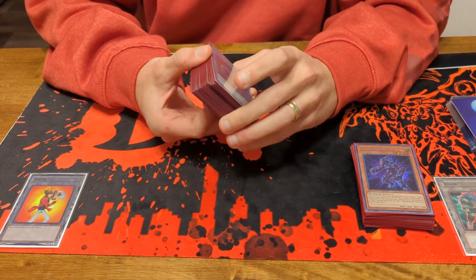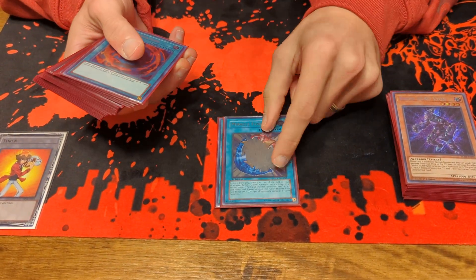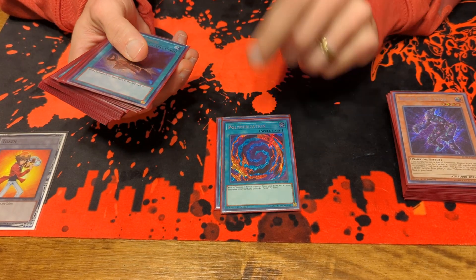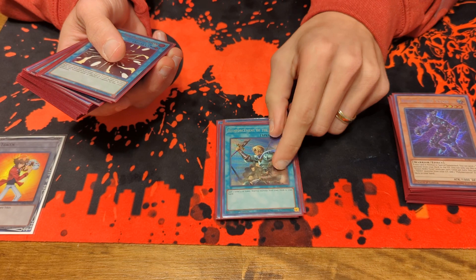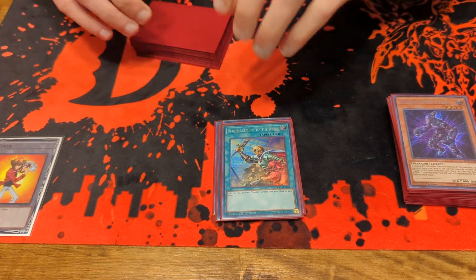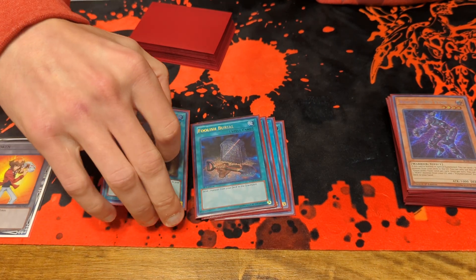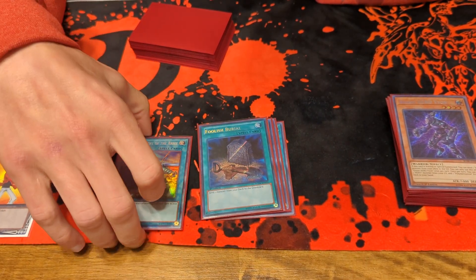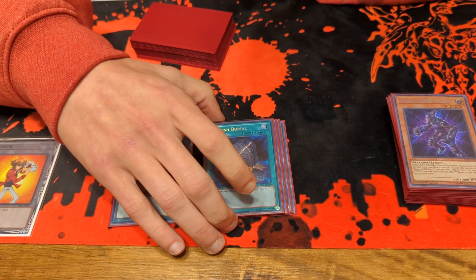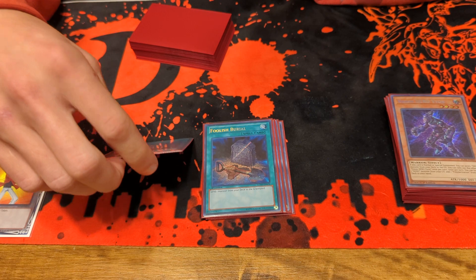For the spells, my one-ofs: one Called by the Grave, one Miracle Fusion, one Poly, one Foolish Burial, and one Reinforcement of the Army. All of them are pretty staple cards. Foolish Burial is actually a really good startup card — if you have a bricky hand and you have this card, you can dump Shadow Mist and just start your combos off of that.